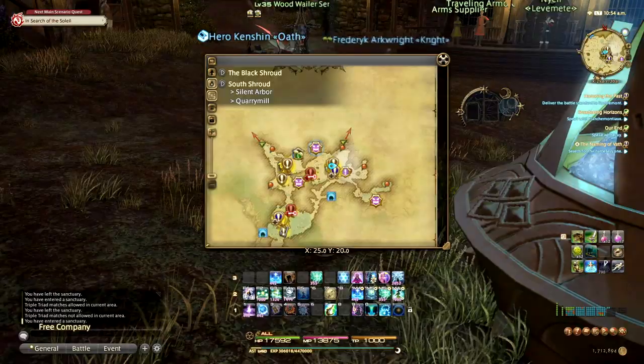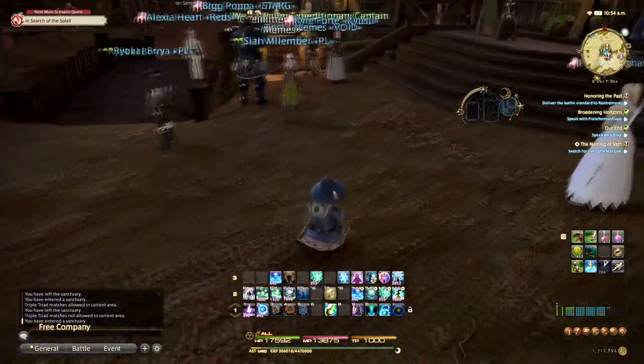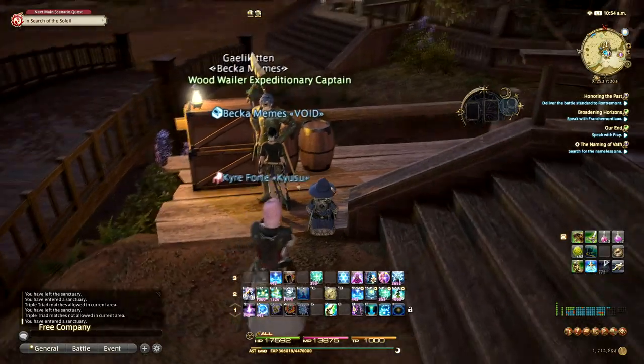We have arrived at Quarry Mill, and we're going to head over to the NPC that is going to allow us to enter Palace of the Dead. Ultimately, your quest is going to take you to speak to the Wood Wailer over here, and once you speak to him, it will give you access to Palace of the Dead.